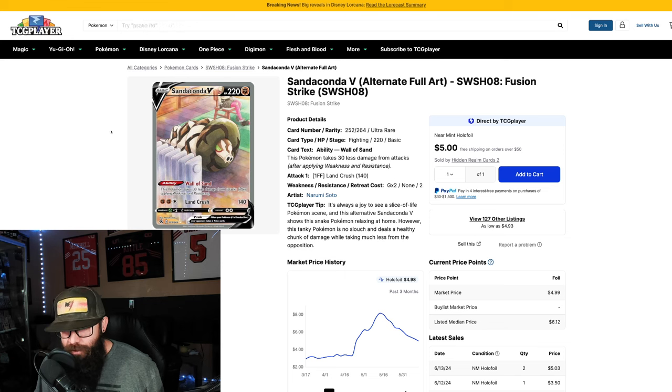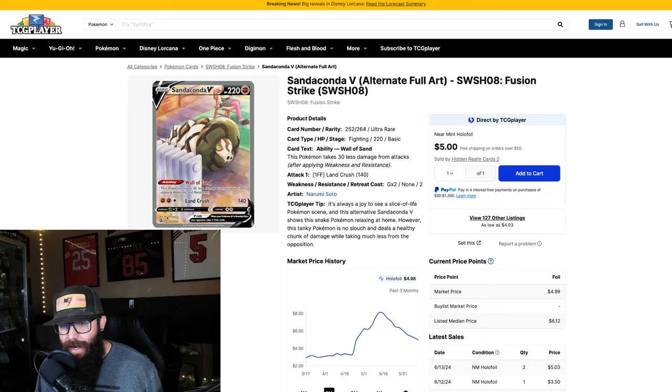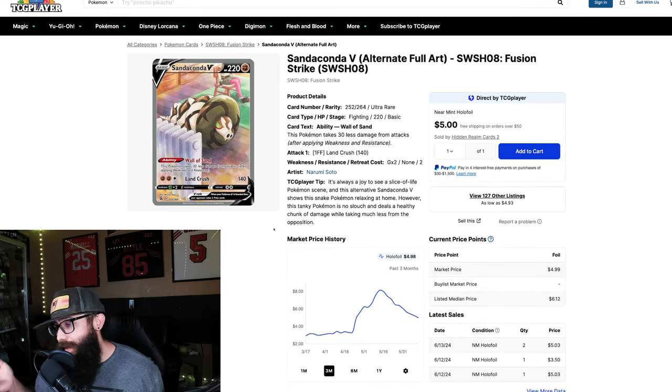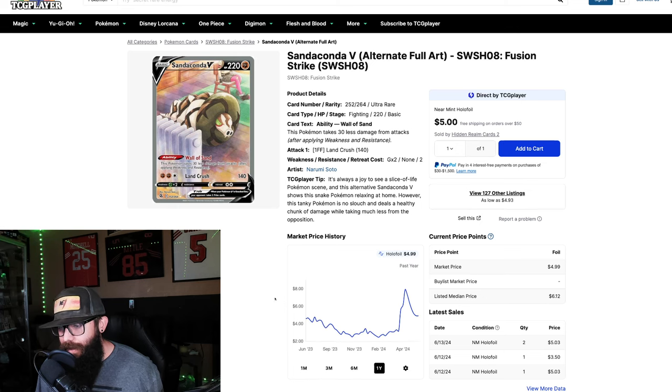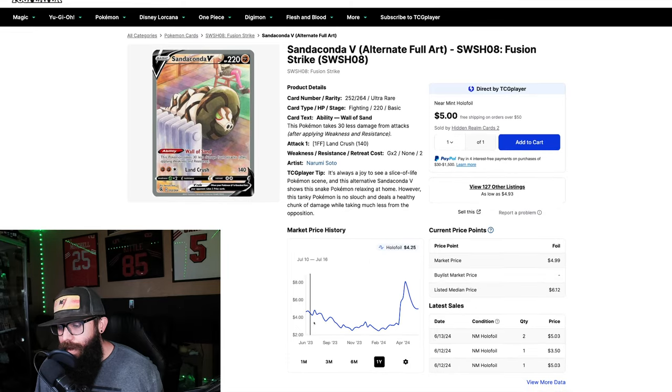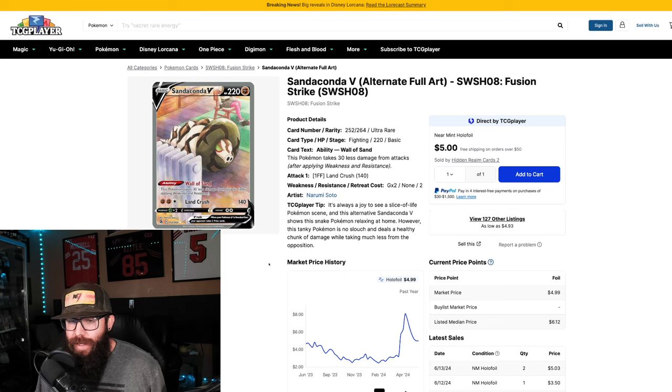Next up we got some newer stuff — this is the Sandaconda from Fusion Strike. Maybe not the best artwork or the coolest Pokemon, but the art style looks fine, kind of a watercolor thing. The trainer should be more visible and shouldn't be taking up most of the card in my opinion. This is a six dollar alt art from Fusion Strike, which is a popular set. It was up around eight dollars, dipped to around two for a while, spiked back to eight, and now it's around five.